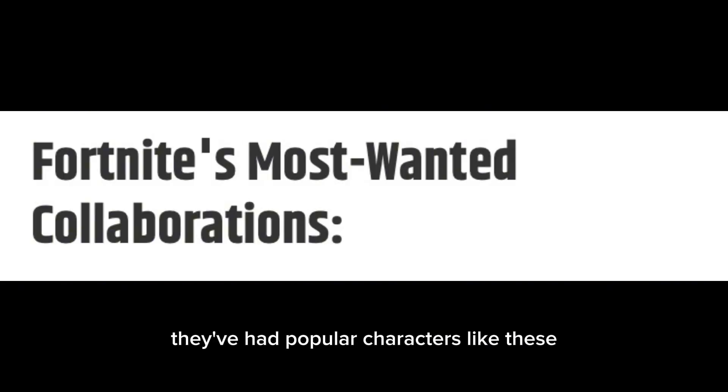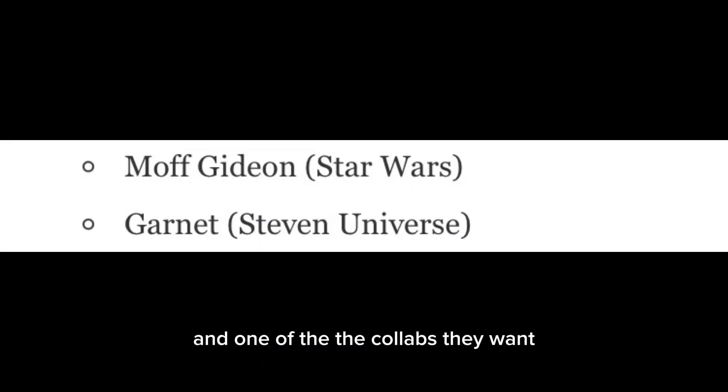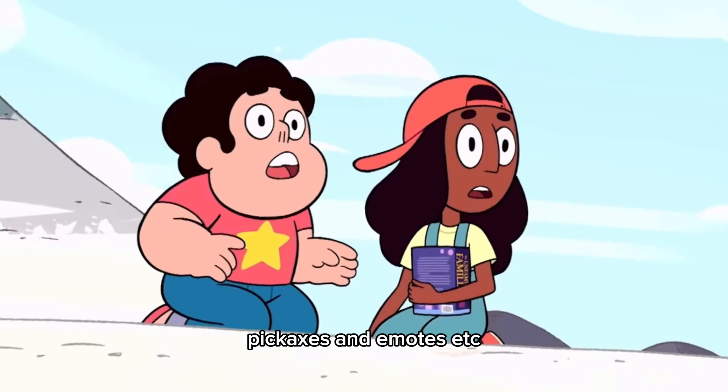In Fortnite's recent collab surveys, they've had popular characters like the ones you've seen on screen — pause to read if you need. One of the collabs they want is Garnet from Steven Universe, and I love the show, so I thought I'd make a small concept for styles, gliders, pickaxes, and emotes etc.